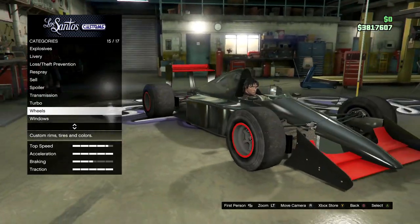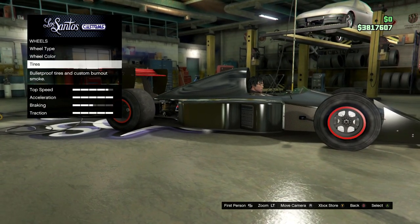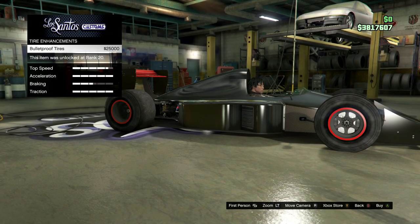Enter the garage with your vehicle. Once you're inside, go down to Wheels and click on it, then go down to Tires, then Tire Enhancements, and then you can buy bulletproof tires.